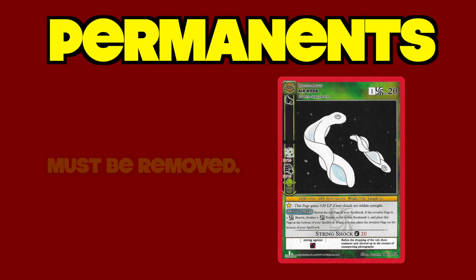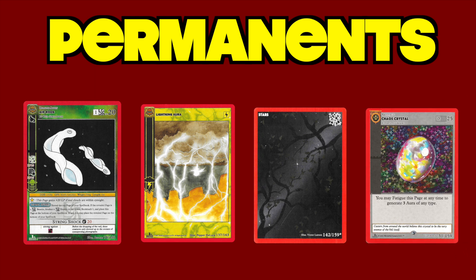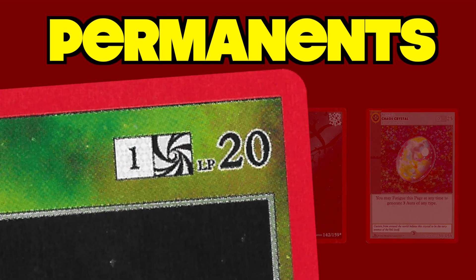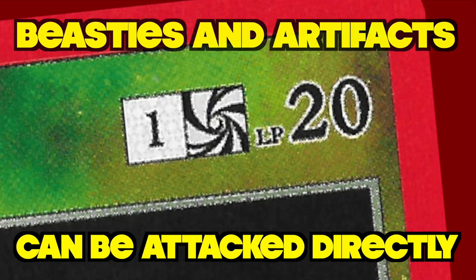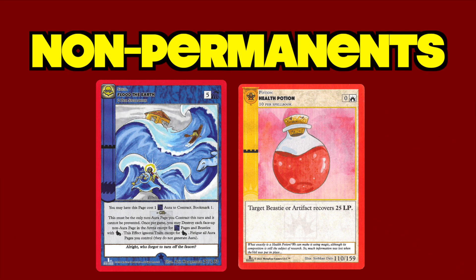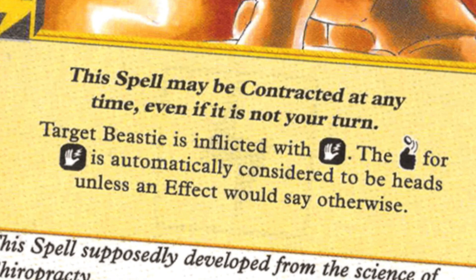Permanents can be beasties, auras, terras, and artifacts. Beasties and artifacts have life points and they can be attacked directly in order to be removed by your opponent — this is one of the major differences between Magic: The Gathering and MetaZoo. Non-permanents including spells and potions offer single-use abilities. The majority of these spells and potions are played on your turn, but some have text that allows them to be played on your opponent's turn in response to certain triggers, like an attack being declared or a spell being contracted.